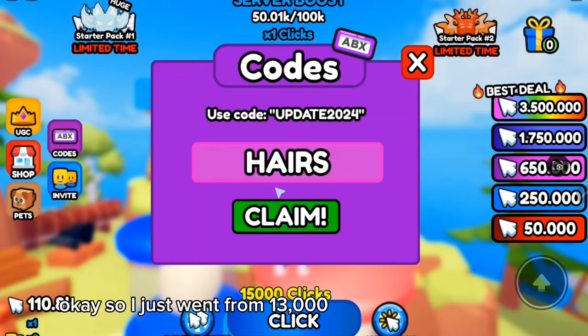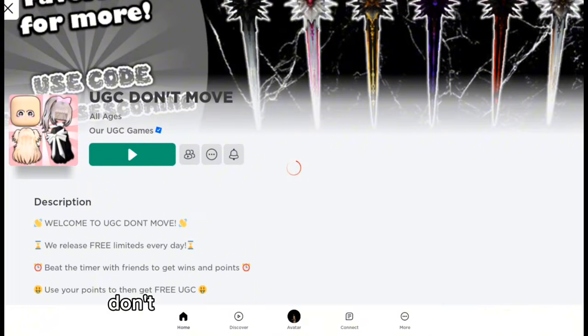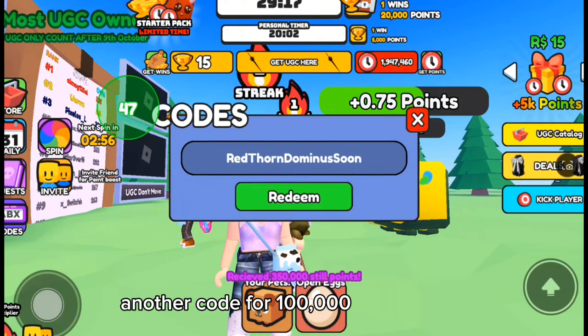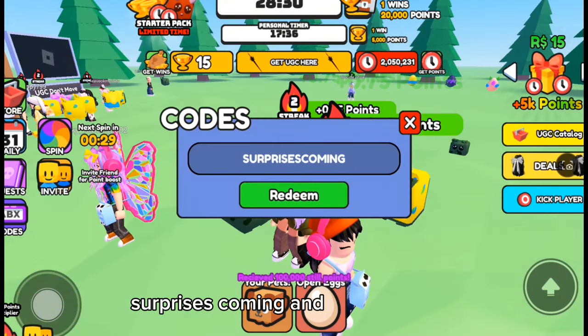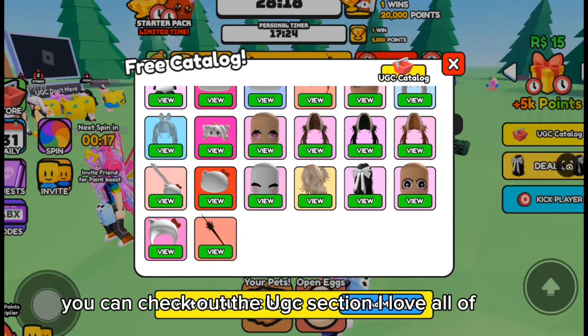I just went from 13,000 to over 100,000 points. Moving on to more free codes — in the game UGC Don't Move, enter this code and redeem it. Another code for 100,000 points is 'surprises coming' — let's redeem it for the free hair and items. You can check out the UGC section; I love all of them.